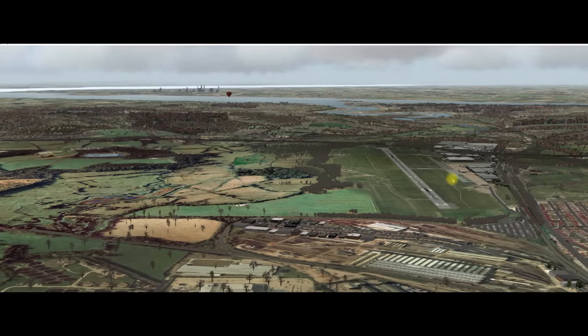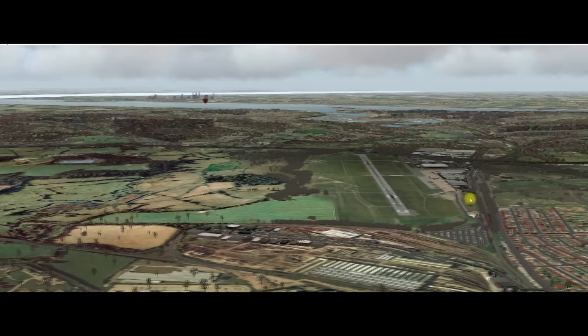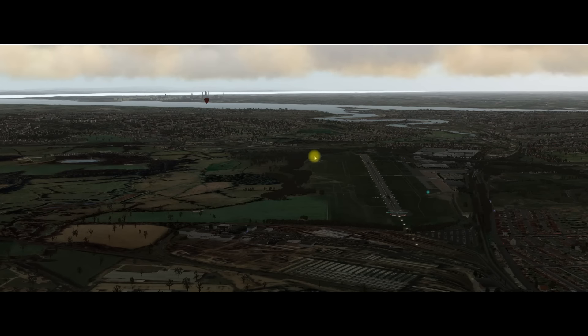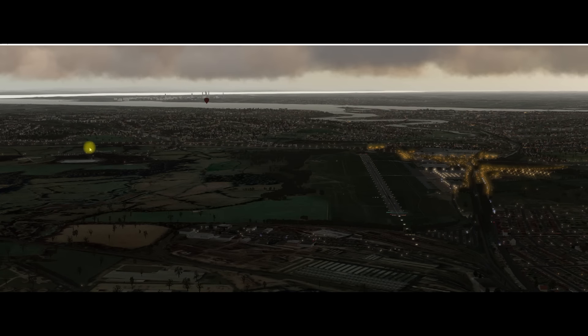Putting it all together it's a nice package. We've got the payware airport for Southampton, photo scenery from RC Simulations, and Einstein Seasons which is absolutely superb - giving us those bare trees. We've also got replacement day and night lighting. As I change the time of day here you'll see the lights come on and change quite dramatically. The replacement day and night lighting you can get from isdg.com.au - a bunch of Australian guys who produce this package which really, really enhances the whole X-Plane night environment.